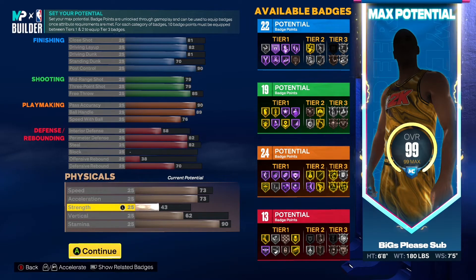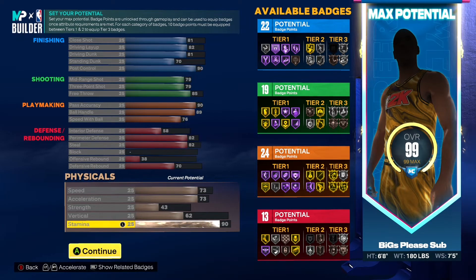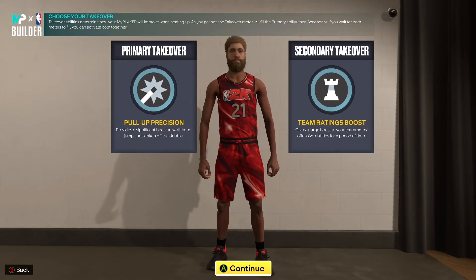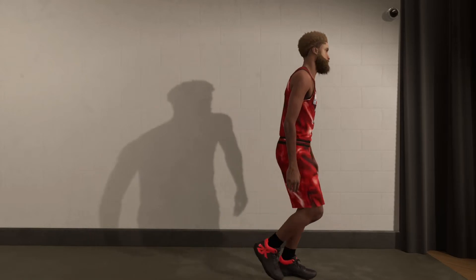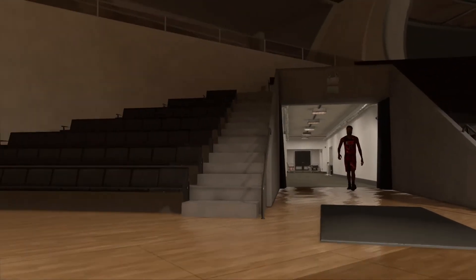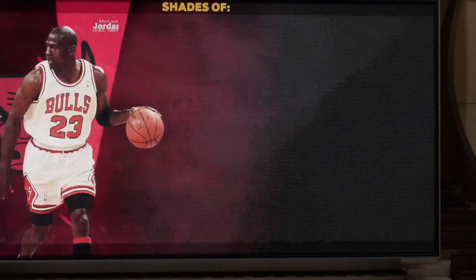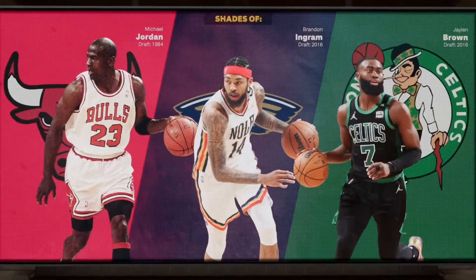When you look at the defense, you are going to be a two-way player who might even be able to grab some rebounds. Physicals — I know it may not look great, but this year I'm a firm believer. Some of y'all have seen my build on my point forward — I only have a 72 speed and acceleration on that and I'm still moving. You just got to pair it with good badges and good animations, which you'll be able to unlock.